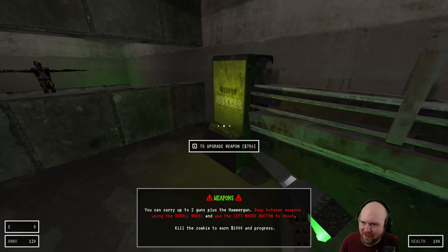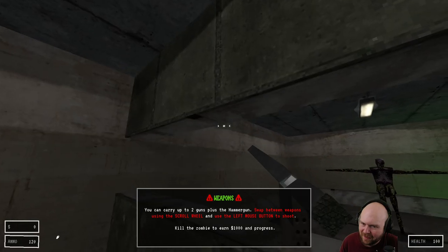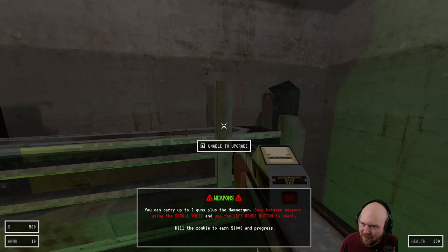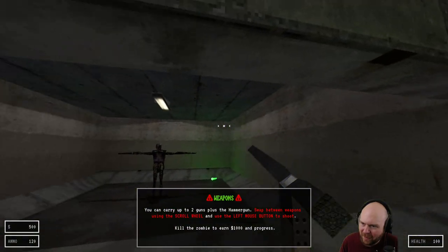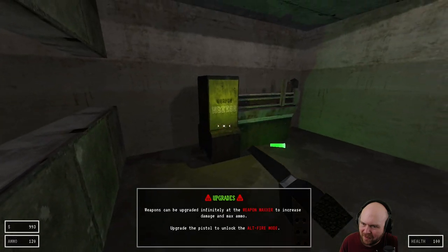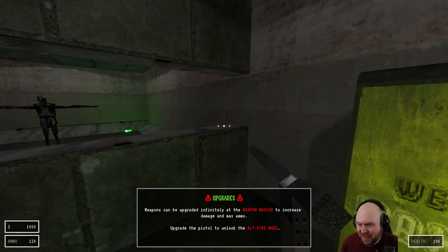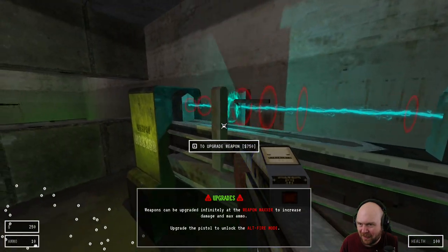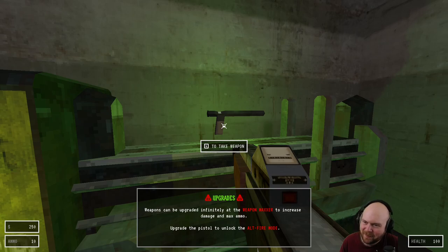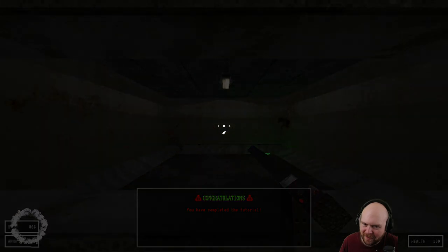You can carry up to two guns plus the hammer gun. Some sort of gun. Unable to upgrade. What gun is this? I have to kill this zombie too. Weapons can be upgraded infinitely at the weapon maxer to increase damage and max ammo — I hate that name. So this is a pistol — that is not what a pistol looks like, that looks more like a nightstick. I am now ready to play the game.